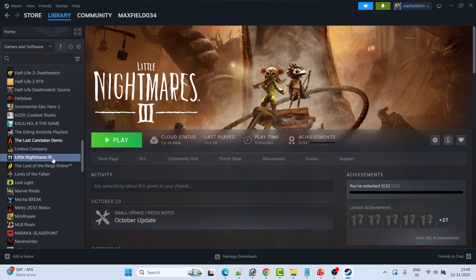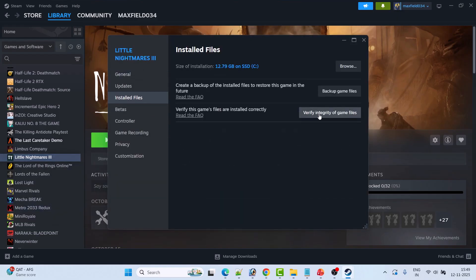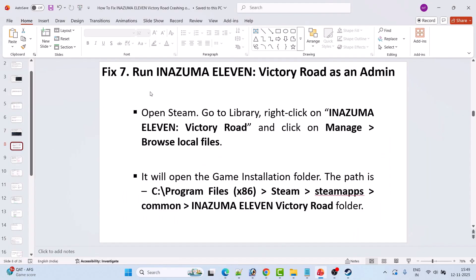Fix 6 is to verify the integrity of game files. Open Steam, go to Library, right-click on Inazuma 11 Victory Road and select Properties, go to the Installed Files tab, then click on Verify Integrity of Game Files and check if your problem is solved.